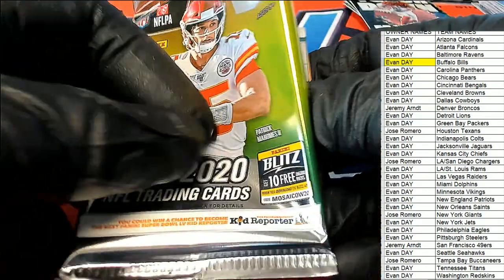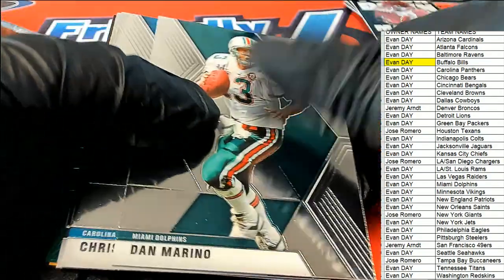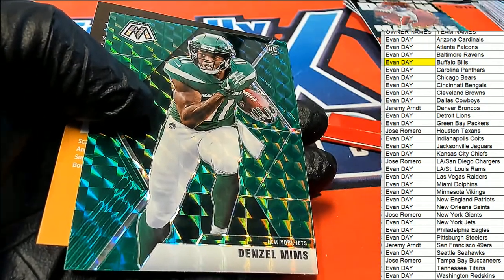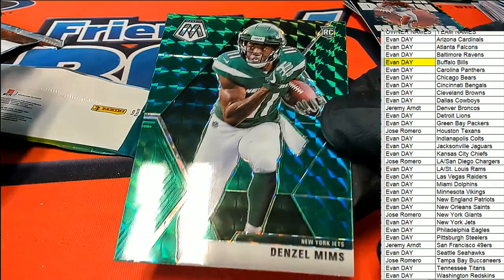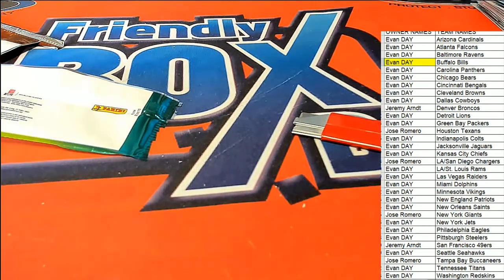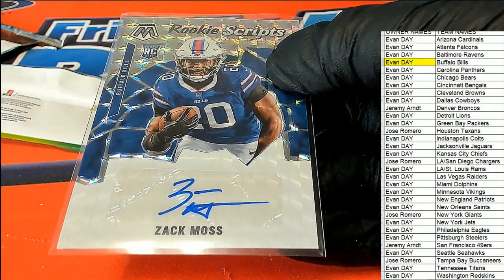Just good things happening around here as we get ready for our final pack. Dan Marino, McCaffrey, and a MEMS — New York Jets. MEMS green looks cool, good looking rookie card of MEMS. Wowee, great things happening around here in some of this Mosaic.